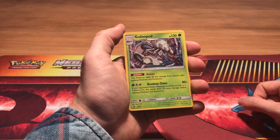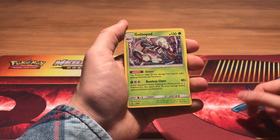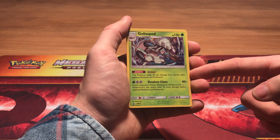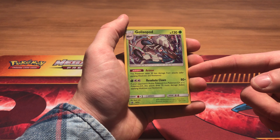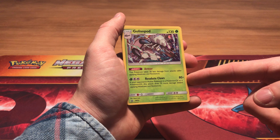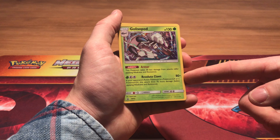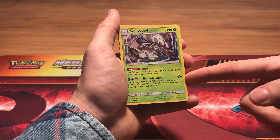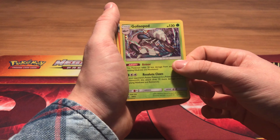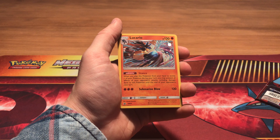The second promo is Golisopod, with the ability Armor: this Pokemon takes 30 less damage from attacks after applying weakness and resistance. Its attack is Resolute Claws: if your opponent's active Pokemon is a GX or EX Pokemon, this attack does 70 more damage before applying weakness and resistance. We also have a gorgeous Lucario,